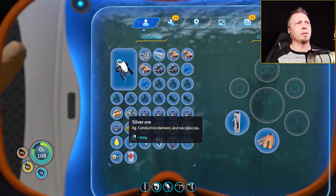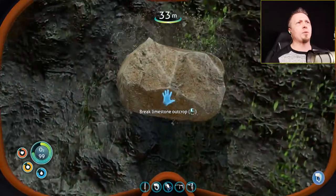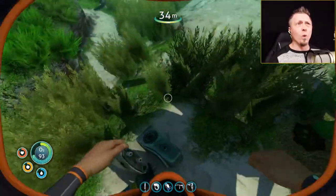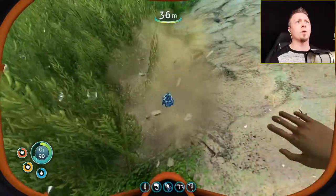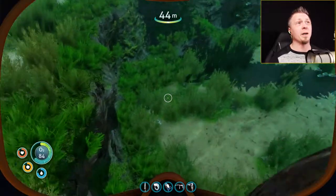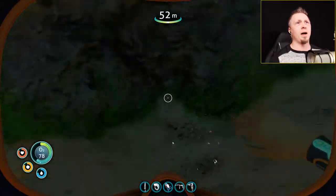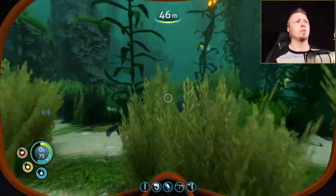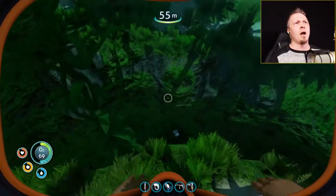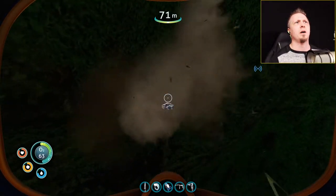I have not gone to the signal point yet because I wanted to wait and save it for y'all to watch. I do need some more silver ore — I've just got one silver ore, I need one more piece. I need it so I can make the rebreather, which will help when I go below 100 meters. At that point it makes it so I don't lose my O2 as quickly, and combined with the high capacity O2 tank, that's going to be really useful. Deeper dives will be easier.